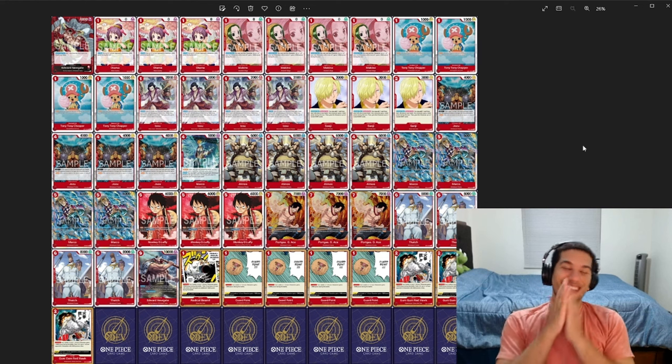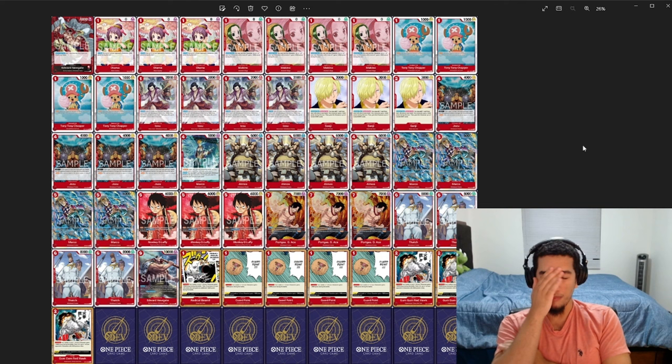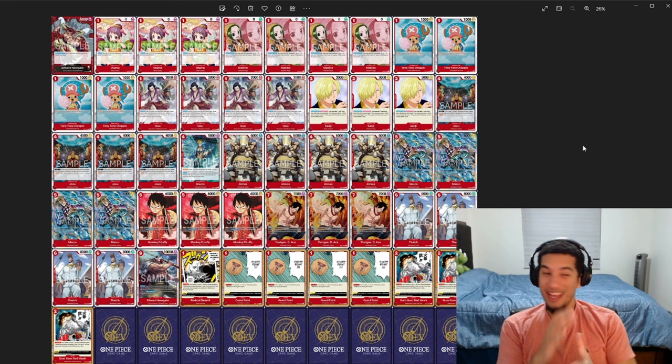Hey everyone, it's Terimon here again and we're going to continue our White Bear Showcase. This time we have three games: two games against a Red Luffy player and then one game against the mirror. We don't see a lot of Red Luffy so I wanted to showcase that matchup as well because it's very fun and very aggressive.